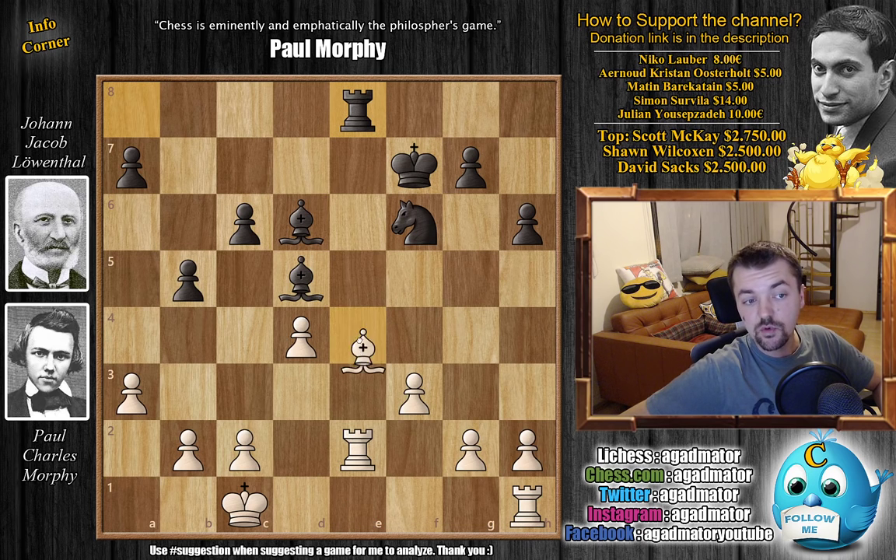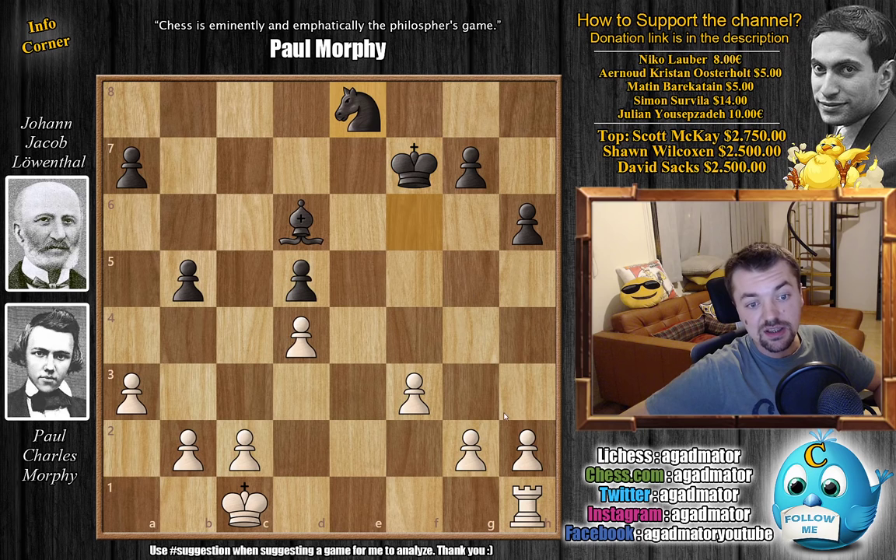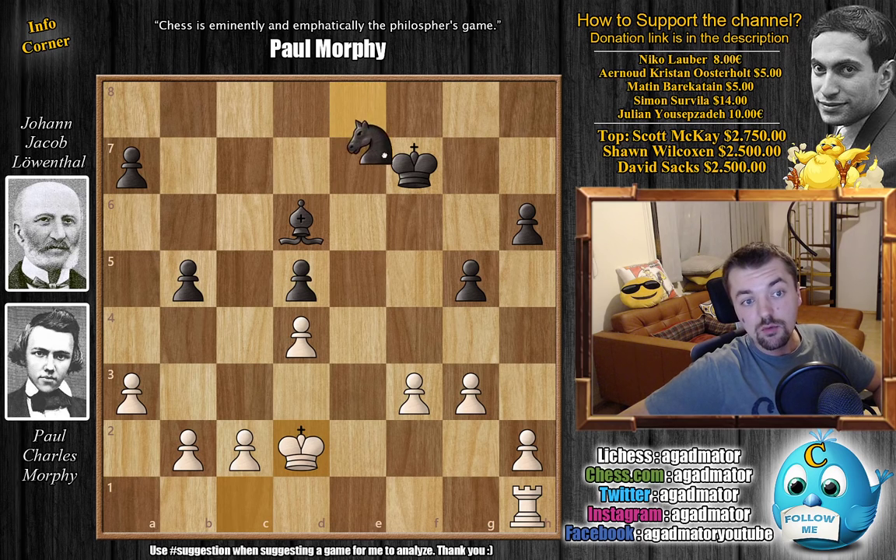Rook h to e1 is of course to be considered — you might even call it automatic. The problem is after bishop captures and f captures, you have bishop captures on h2. So although you have a very nice center, if c4-c3 will be played you don't want to give up a pawn when you're already down material. So after rook to e8, Morphy decides for bishop captures on d5 with check. We have c captures on d5, rook captures on e8, knight captures on e8, and now g3 — the rook can enter the game as there is no bishop captures on h2.